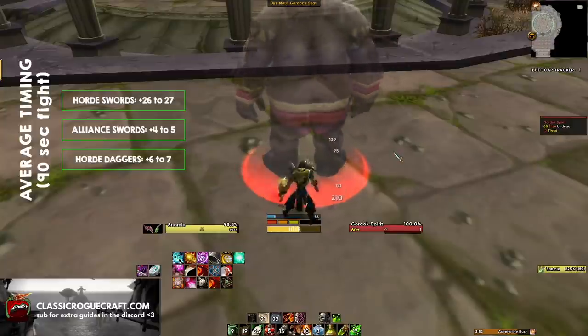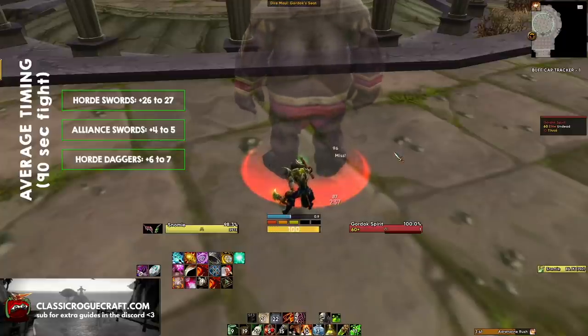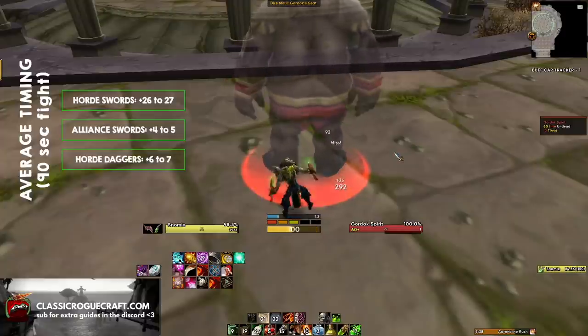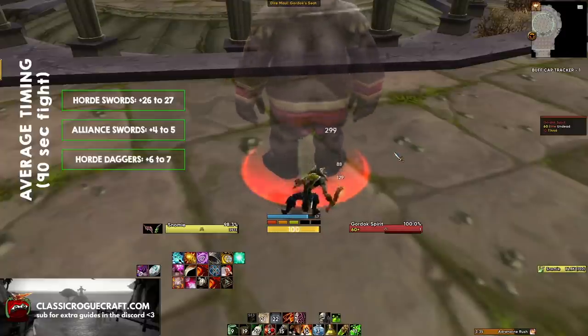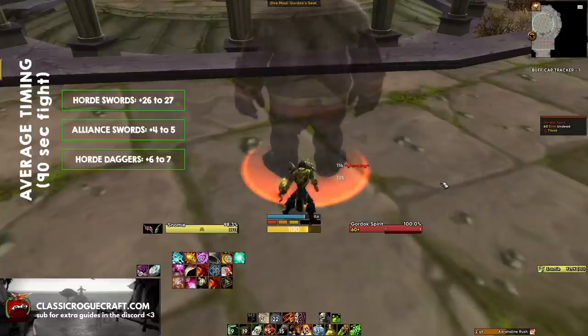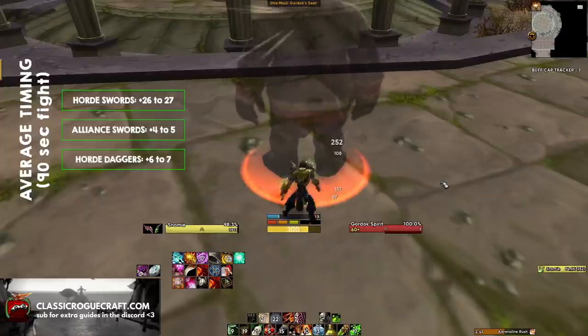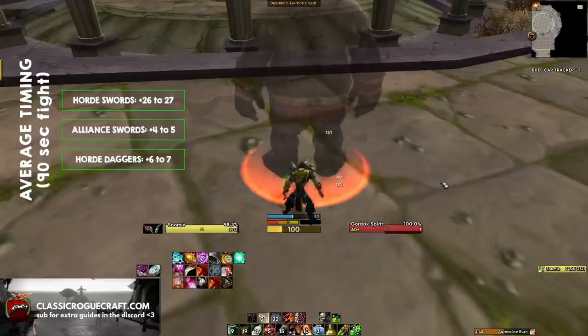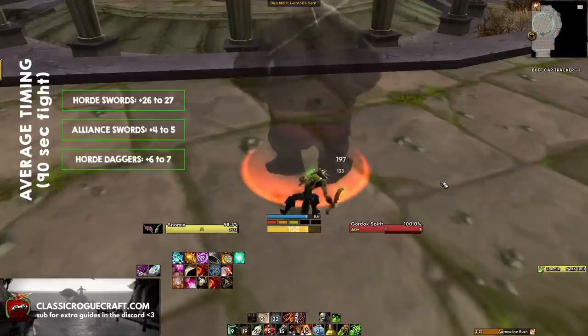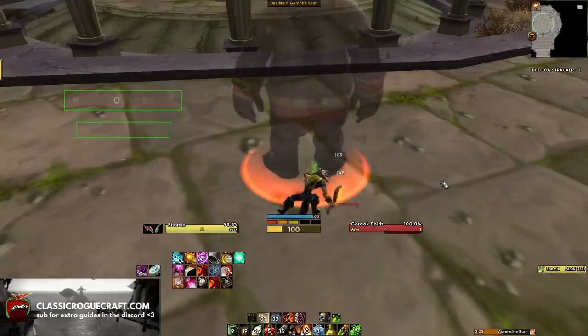So for Horde Sword Rogues it drops down to 26-27 DPS gain. For Alliance Sword Rogues we drop down to 4-5 DPS gain, and for Horde Dagger Rogues we drop down to 6-7 DPS gain. This is what happens if you're not perfect and you're not timing swings during Adrenaline Rush. This is a pretty marginal increase for most people outside of Horde Sword Rogues. The Horde Sword Rogues definitely want to be thinking about swing timing, but for everyone else it's not as crazy of an upgrade, particularly in more average scenarios where you're not doing everything perfectly.